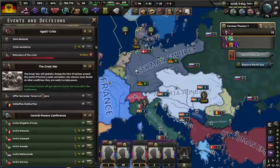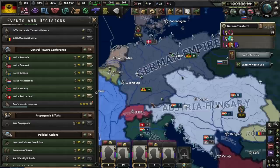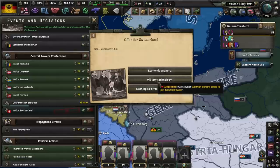But yeah, we have the Agadir crisis — I forgot about the Agadir crisis. And look, we can get some people on board. We can't actually start inviting people yet, so let's invite the Kingdom of Italy. I think they will agree to transfer states. What, excuse me, what now Mr. Habsburg? What are you doing? Whatever, you offer Switzerland — we will give them nothing. Alright, let's give them some economic support.